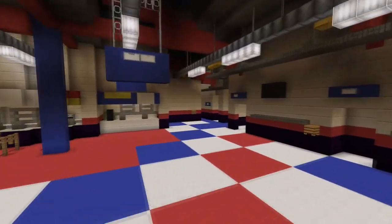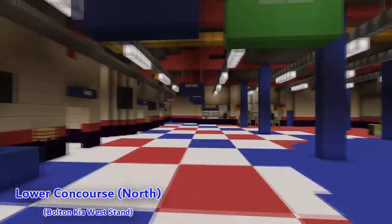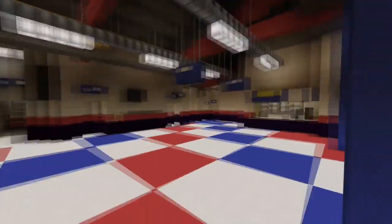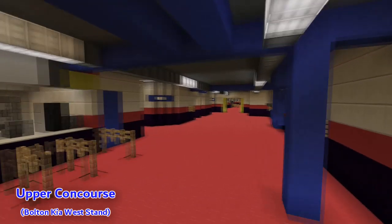Away fans are located in the south stand with a maximum allocation of 5,000, however this can change depending on demand. As well as football, the stadium has also played host to numerous rugby matches, with the most recent of these being the Challenge Cup semi-finals, while the stadium was also slated to host matches during the Rugby League World Cup in 2021.